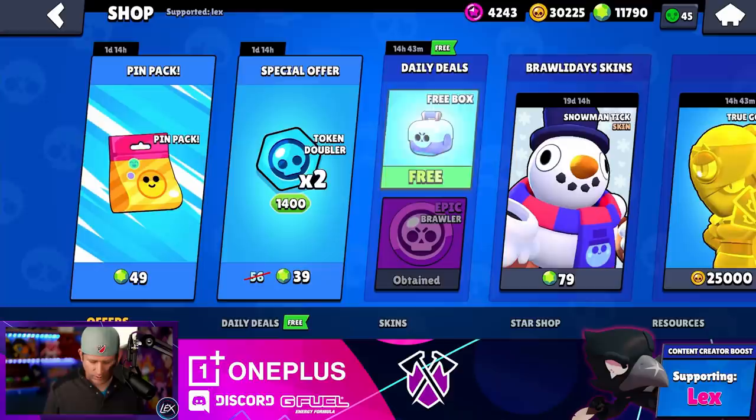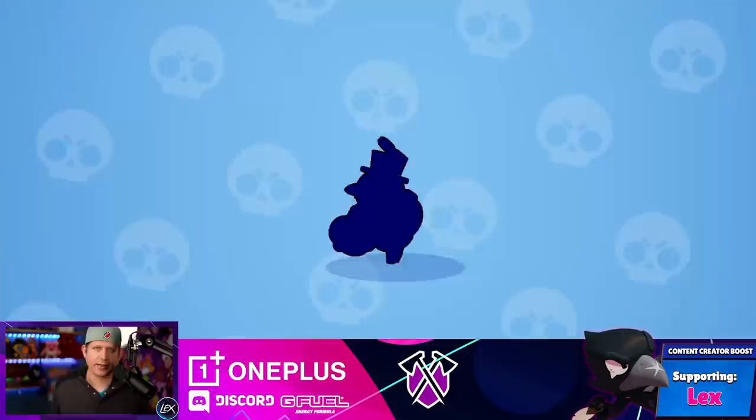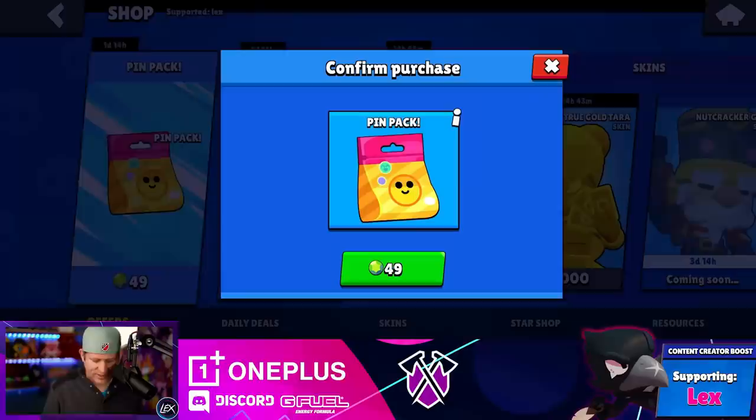We got Edgar in the house right there. First off, we got to use code Lex — it's already there. We're going to make sure it's still put in there once every seven days. Let's get Snowman Tick. I don't have enough for Gold Terra and Gold Crow, prioritizing Gold Crow. So we're going to pass on Gold Terra right now.